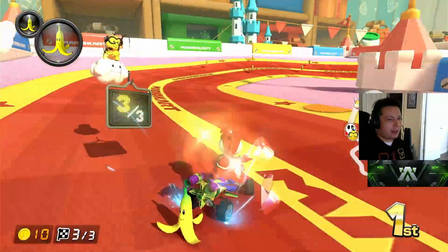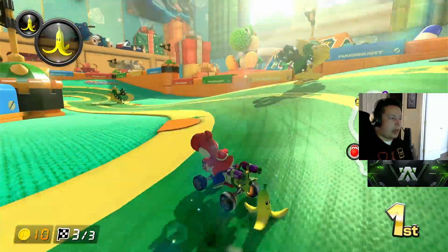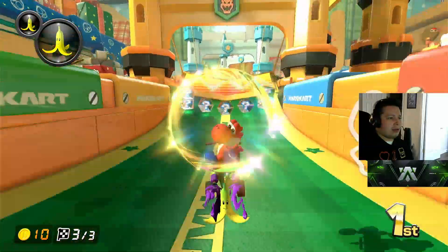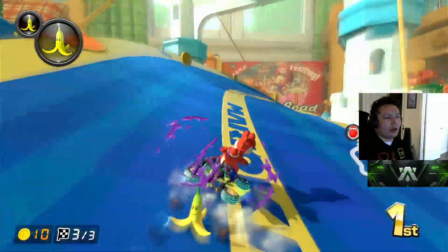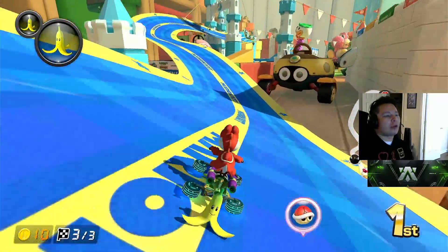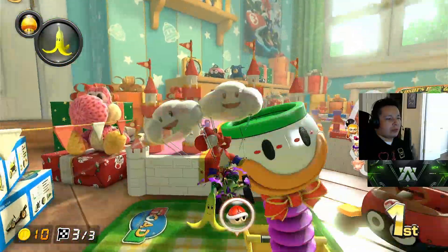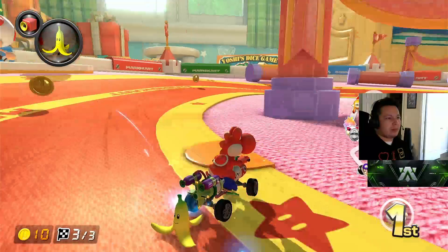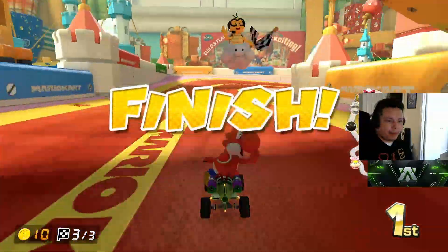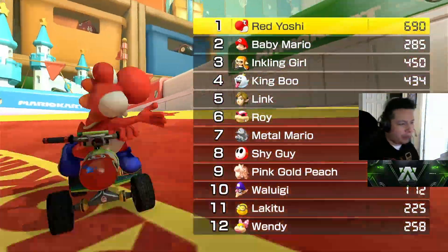Alright, last lap. If you hit those Mega Koopas right, they'll slow you down. There are a couple of areas here where you can cut off, right there — over the Teddy Buggy. Really fun track because you don't really brake that much if you have the proper setup.